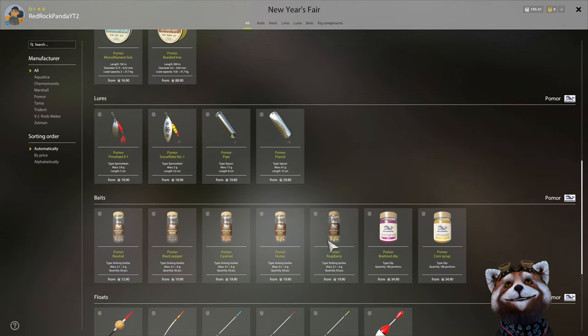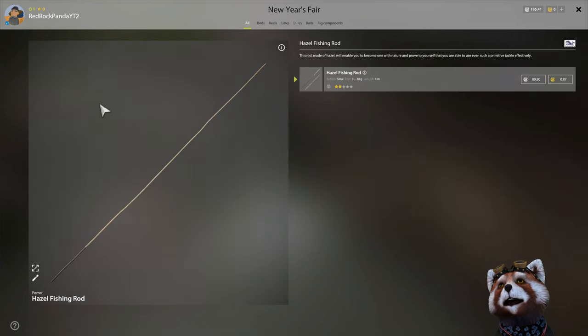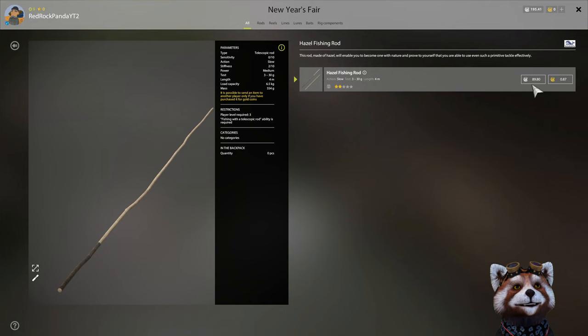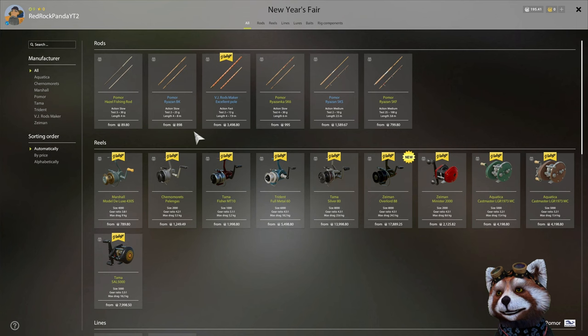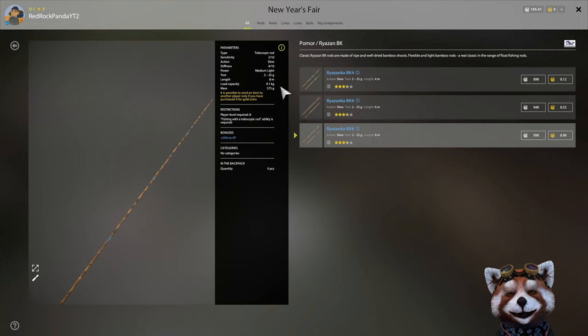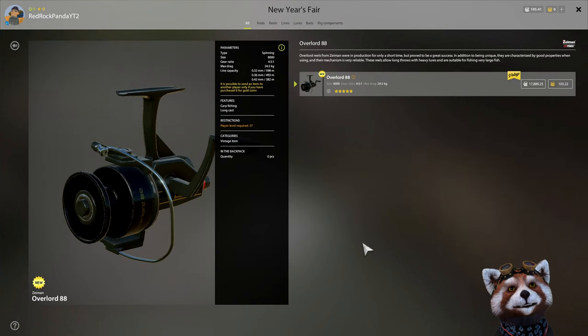Christmas has some fantastic limited edition gear to grab. As far as my recommendations go, I really like these hazel rods - they look like a stick, which is really cool. If you like a bit of fun factor and can afford the ninety dollars, grab three of these. If you're a little further along in the game, I highly recommend the BK8 telly stick with the nine kilo rating. These are fantastic for whitefish or anything smaller - I've owned three of these eight meter rods since last Christmas and the durability is fantastic.